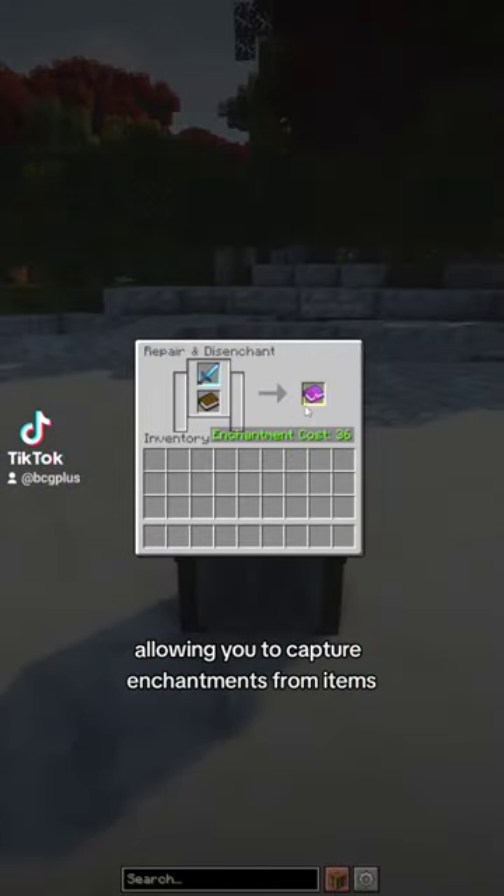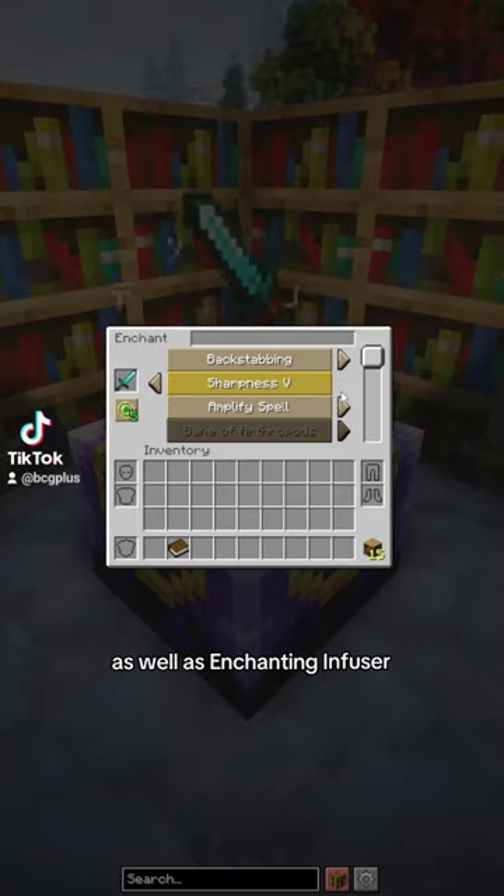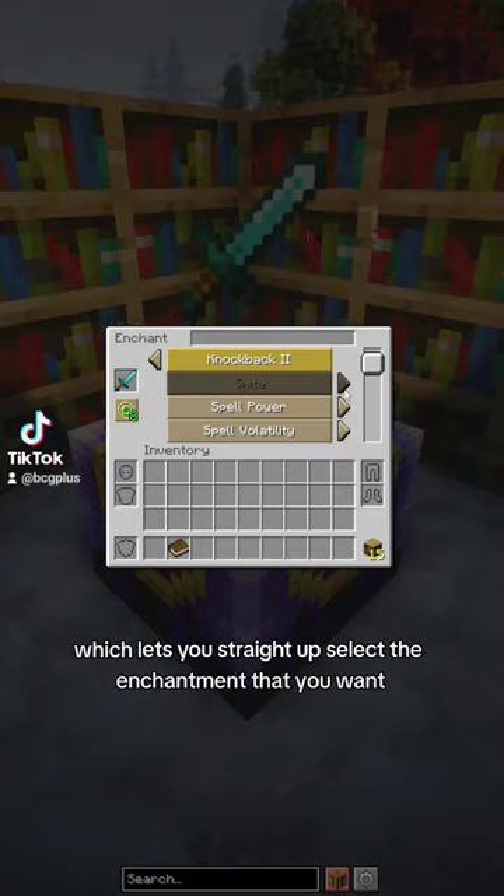Grind Enchantments has been added, allowing you to capture enchantments from items, as well as Enchanting Fuser, which lets you straight up select the enchantment that you want.